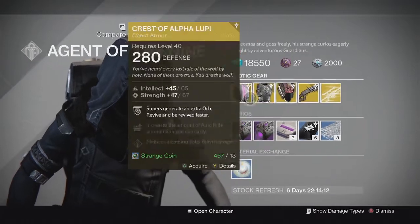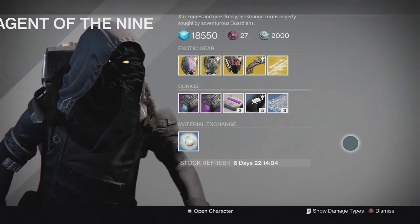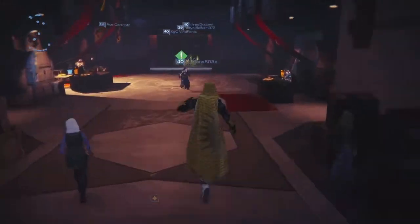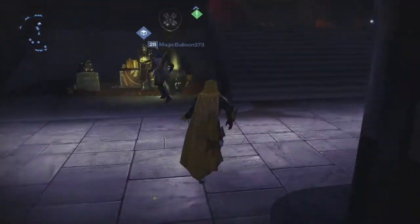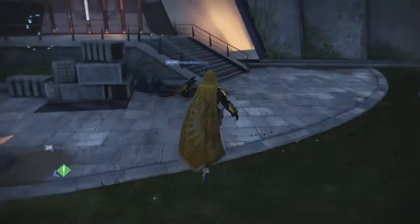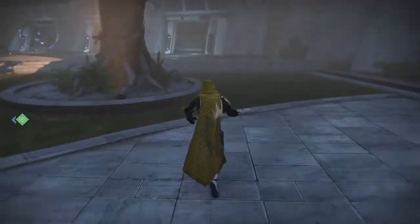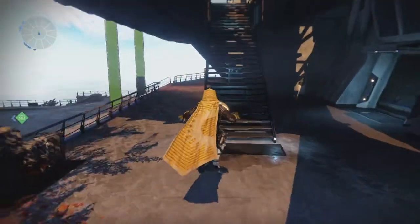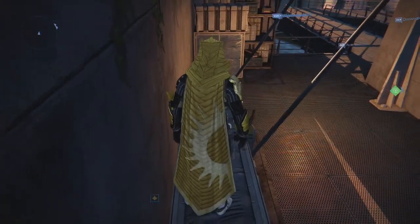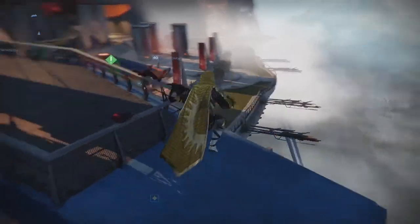I'd hold off on buying anything besides some of these exotic armors — these three are really good this week. But if you already have them, I'd hold off on buying stuff because going into December with the new update and new exotics coming into the game, I recommend holding onto your strange coins. Wait for when Xur sells engrams so you can acquire all those new exotics in the next update. If you have a lot of strange coins, save them up and buy some engrams once the new exotics are in the game — all the Year 1 exotics coming back as Year 2 versions.